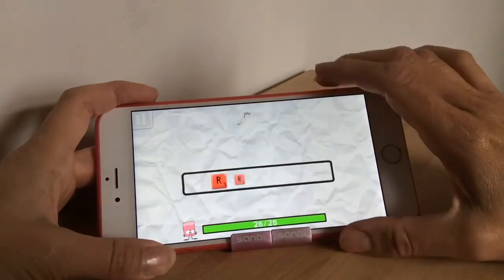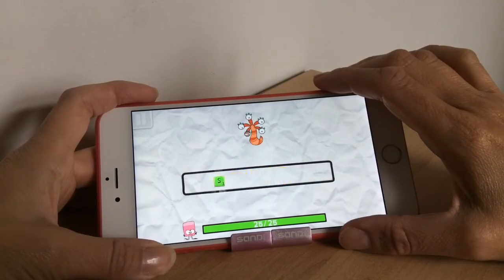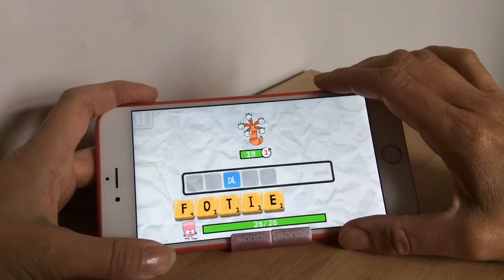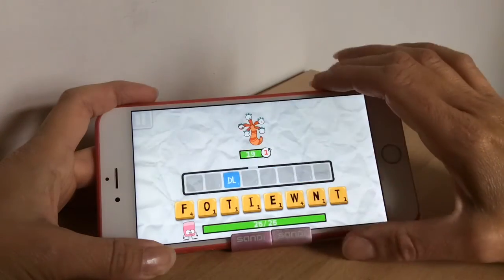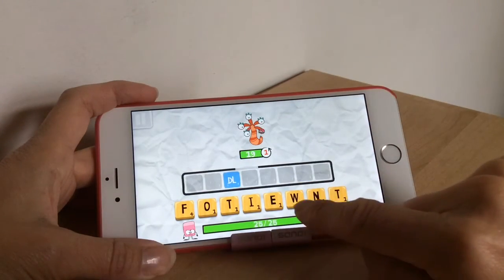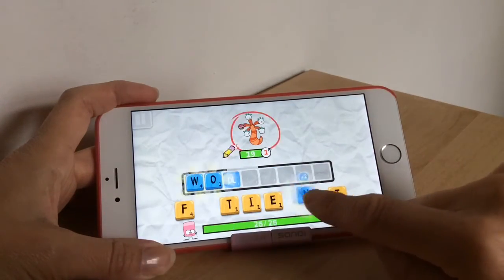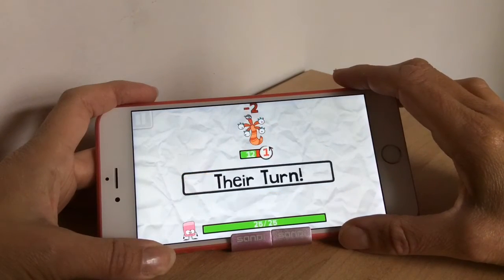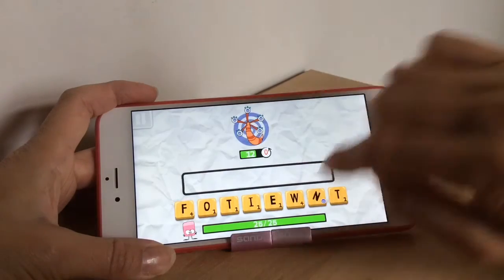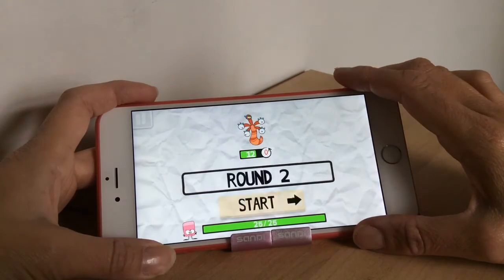There are different power-ups and things as well that you can use, and also things like double points — look out for them. It's telling you about the double points, so if I get a letter there. And we're on a timer now as well. Oh my goodness, we're on a timer! The timer goes all the way around and when it runs out, if you haven't found a word then it's game over.